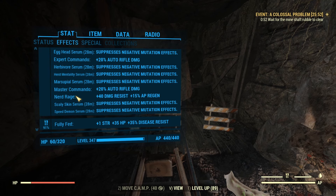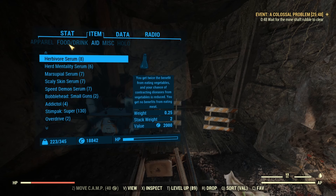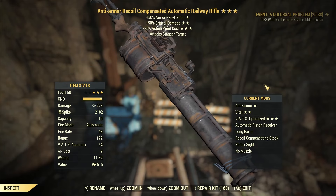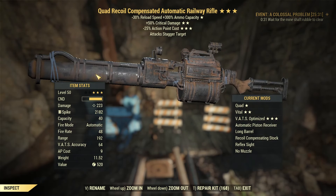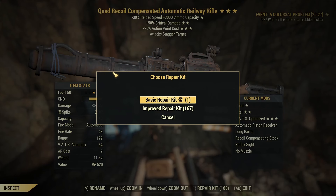For players who are curious about not using buffs and just building into the weapon, we're going to do some damage to Earl with both weapons, then apply all our buffs to fully min-max and see the difference. We have the Anti-Armor 50 Crit 25 LVC Railway — automatic — and the Quad 50 Crit 25 LVC Railway, also automatic. All the same mods, everything is perfectly the same.